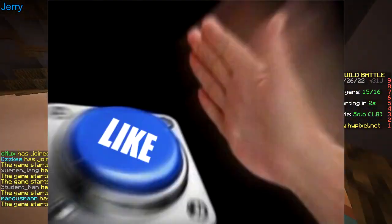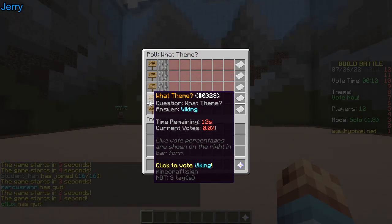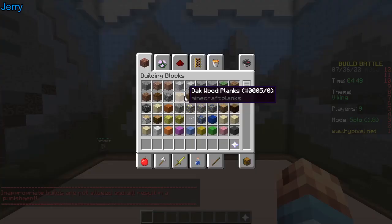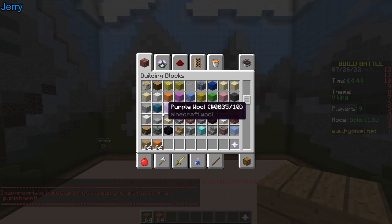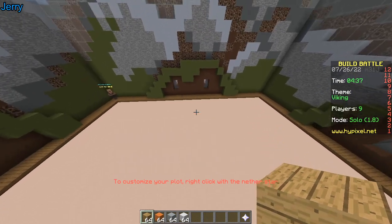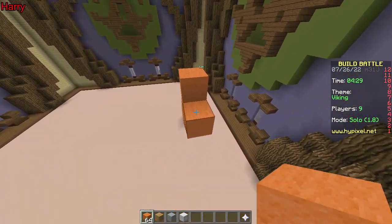First round baby — twin challenge! The options are: pool, tank, pogo stick, viking, fairy. We pick viking. I'm using oak wood planks, light gray wool, and orange wool.